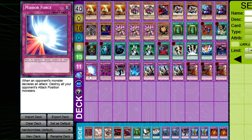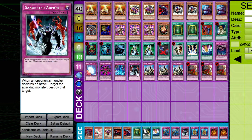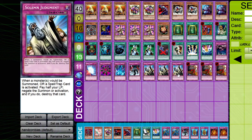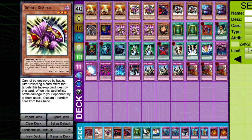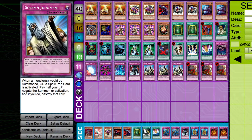I have one Call of the Haunted, one Mirror Force, one Ring of Destruction, one Torrential Tribute, and one Sakuretsu Armor as filler to stop attacks when we have face-down monsters like Pyramid Turtle or Giant Rat. Then we have three Solemn Judgment, which is extremely powerful when you're already depleting the opponent's hand. With Trap Dust Shoot, you know exactly which cards you need to counter, and I've had multiple duels where the opponent had only one or two cards left and I had double or single Solemn waiting for that one card.